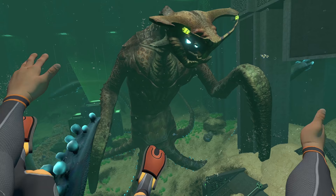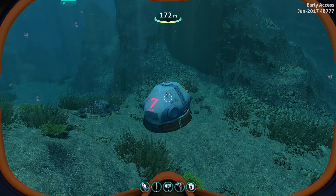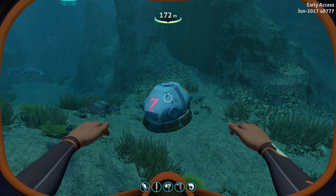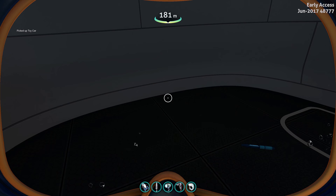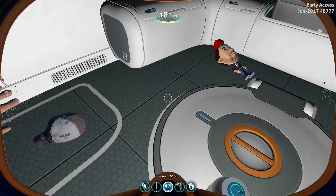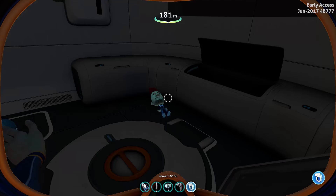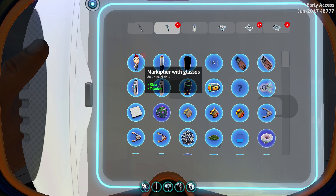Now I know a lot of you guys are wondering where the Markiplier doll is, so we're gonna go there. This is Life Pod 7 — it's in the Crag Field. Inside this Life Pod that once held life, you'll find a toy car. And here it is — the Markiplier doll. You actually cannot pick it up. Instead, you have to scan it, which will allow you to craft it later. Same thing with a Jacksepticeye tank, except that was given out via code. Anyone can find this now, by the way.